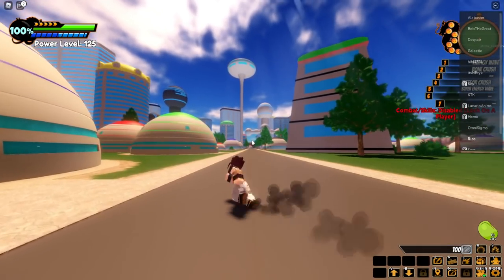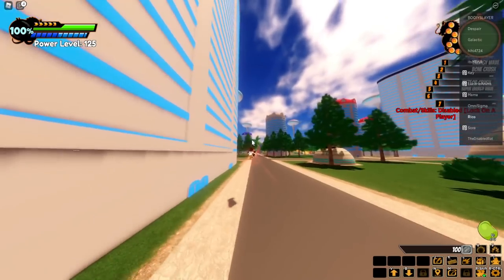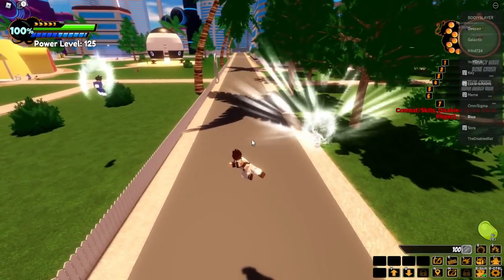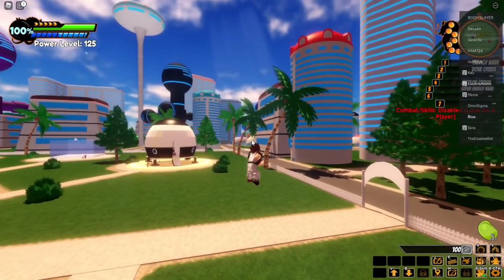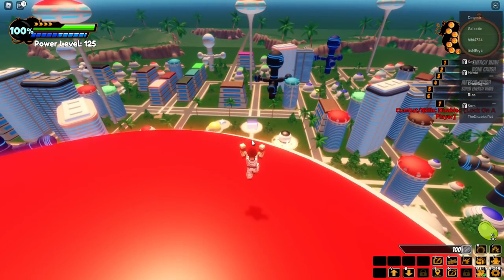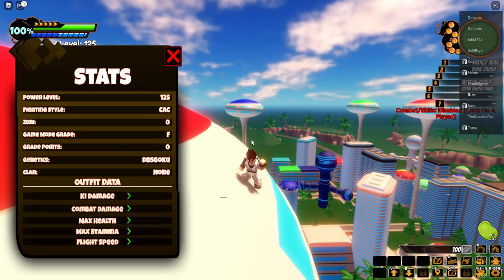It doesn't really feel like Roblox — it's blocky but the model is not your typical Roblox model, so it just feels different. I want to look around the city and see how the map is. The map is dope — there's probably missions here too. There are people down here fighting — is that a Bio Android? Let's see what's around here. I want to check if there are transformations I can equip.